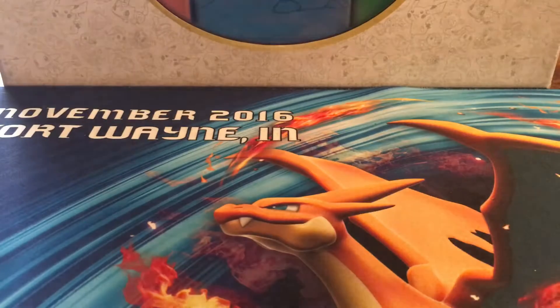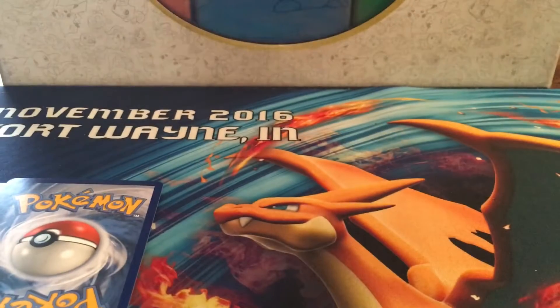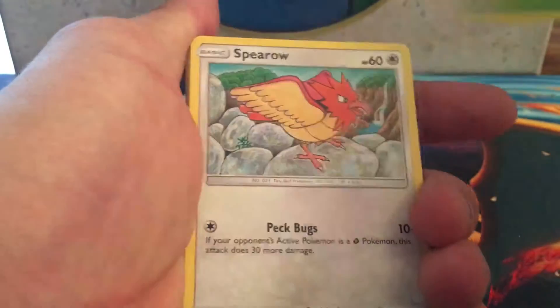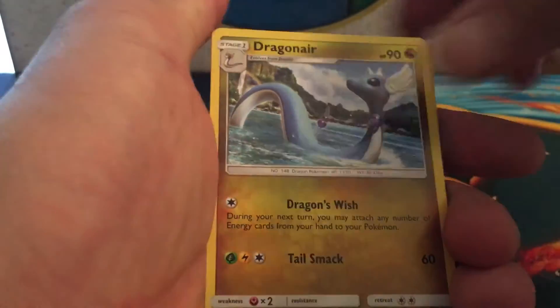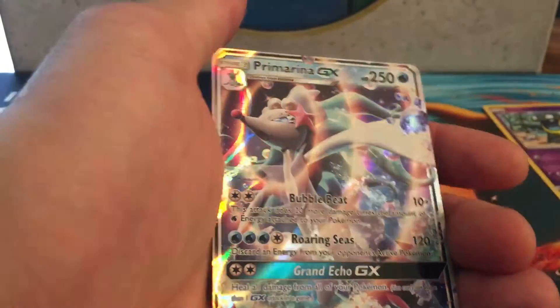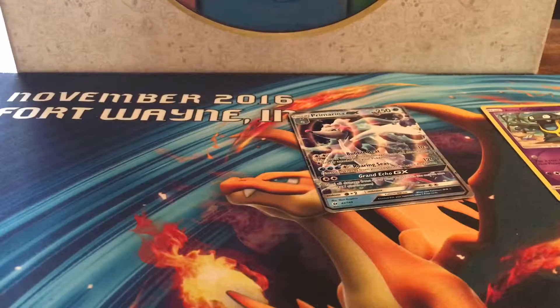Opening the first Decidueye pack. We got a Ferroseed, Spiritomb, Alolan Grimer, grass energy, Double Colorless Energy, Alolan Grimer reverse holo common, and a Primarina GX! I just need one more of these to make a Primarina GX deck. That's pretty cool — GX pulls are hard to come by so that's awesome.